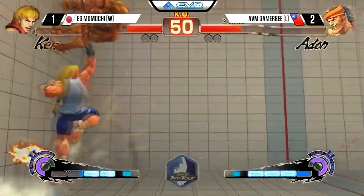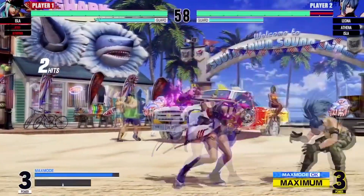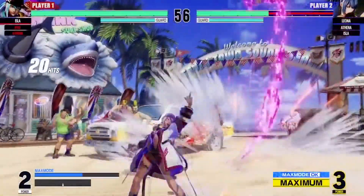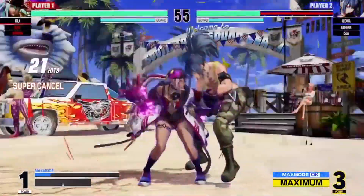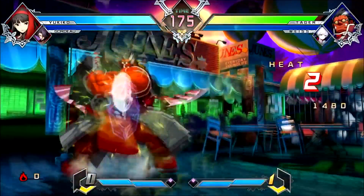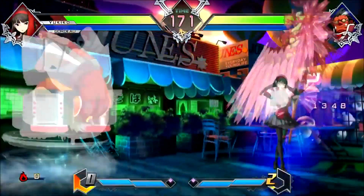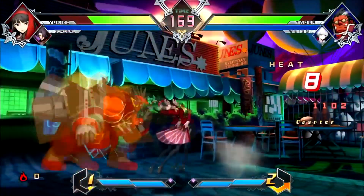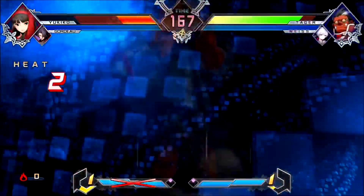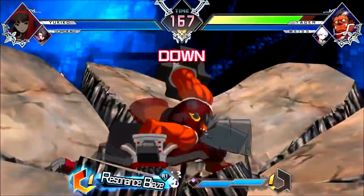Street Fighter has three punch buttons and three kick buttons — a light, medium, and heavy for each. Depending on the version you use for the input command, you get a light-to-strong input. King of Fighters is pretty similar to Street Fighter but has four buttons instead of six: a light and heavy punch and kick. Arc games are pretty good for beginners — at least that's what I think. My first traditional fighting game was BlazBlue Cross Tag, and I got the hang of it by literally playing for a couple of minutes.